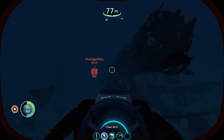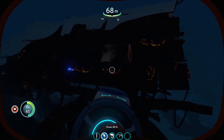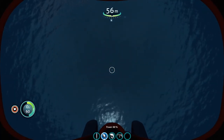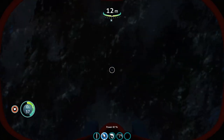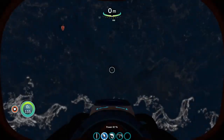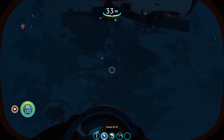Make your way up to the top of the wreckage and we're going to go in there. But before I go in, I'm going to go up and get some air — the last thing you want is to get lost in there and run out of air. Alright, let's go down and start getting these bay fragments.